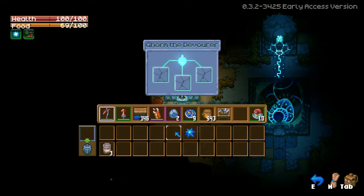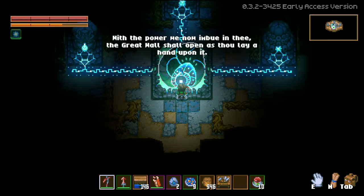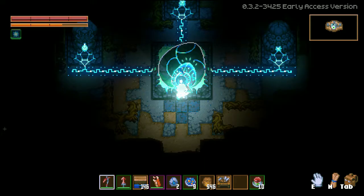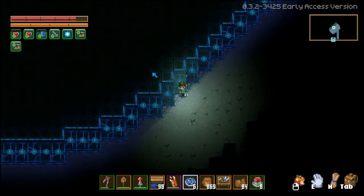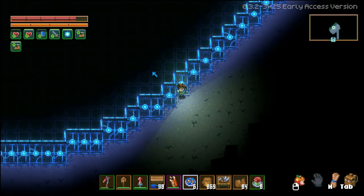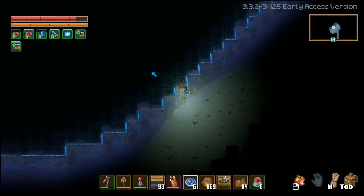Once you've killed the three bosses and placed their souls into their respective statues, talk to the core. It will imbue you with a power that can let you open the wall. Now go back to the wall, and this time it will glow when you approach it. Place your hand on it by interacting with it, and the wall will collapse, leaving nothing behind except for some dirt ground.